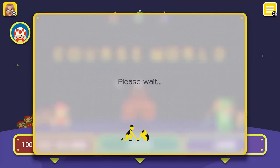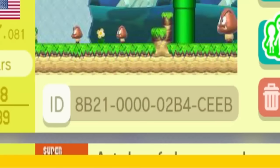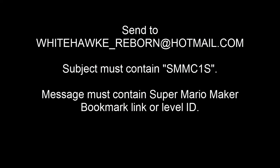As far as submitting your level — you might notice that when you upload your level online, it gets an ID. I'm just gonna point it out right here — Contest 9-1-1. My level's ID is right down there. If you want to keep things basic, you can send an email to whitehawk_reborn@hotmail.com with just this ID. But you also need to have on the subject line SMMC1S, which is short for Super Mario Maker Contest 1 Submission. If you don't have that on the subject line, I won't see your submission. The better way to send your submission is by using the Super Mario Maker bookmark website, because there are full links you can provide in your email, which is more convenient for all the judges.